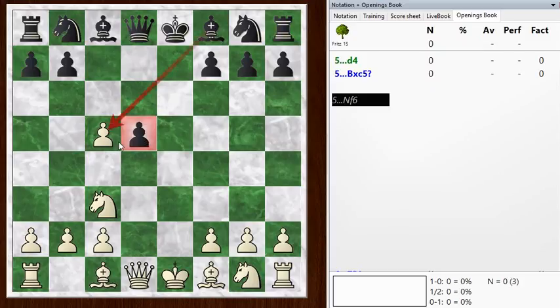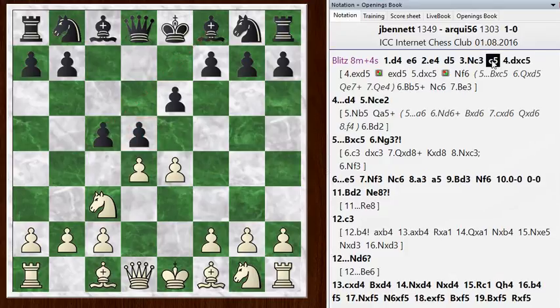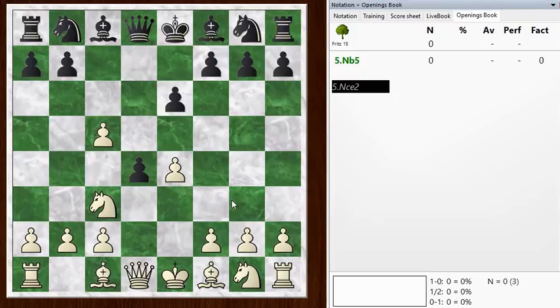So if black captures this pawn, you can capture this pawn right back. If black defends that pawn, then you can defend your pawn. So white is basically a pawn up and in good shape, without any kind of structural damage for that pawn. Anyway, I took on c5, and this still leads to some kind of advantage, but black gets some play in this line. He kicks my knight with d4.